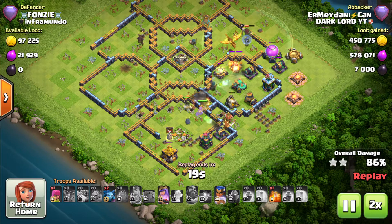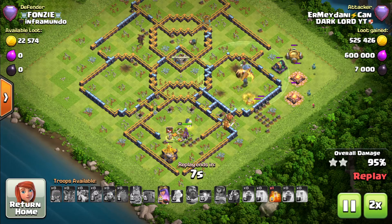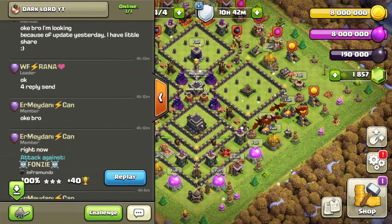The final freeze spell is down, the royal champion's ability is still available, and there we go — queen's ability is still intact as well. That is how you get the three-star with swag. Time for the final attack — what has he got this time?